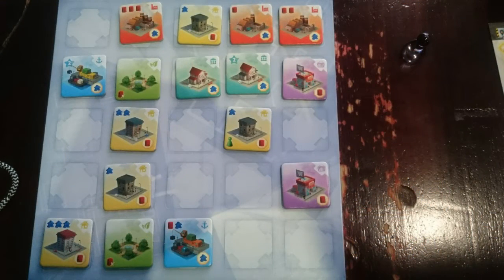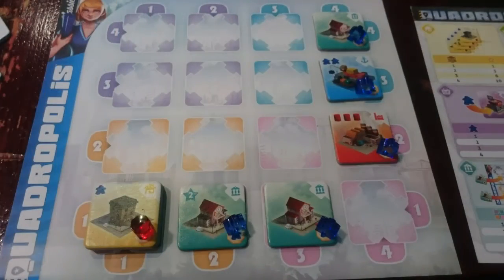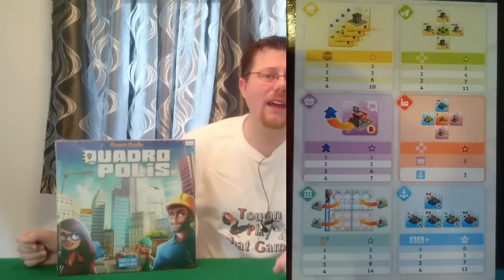So let's talk about what exactly Quadropolis is. It is a city building game whereby you have construction workers that you use to buy buildings from a central reserve on a 5x5 grid, and you take those buildings while blocking off different areas for other players. You then place them into your own individual city, and the different types of buildings score in different ways — you win by having the most points. The game has two modes: a classic mode, which is the more family-friendly starter version, and an expert mode. I haven't had a chance to try the expert mode yet, but I'll be sure to do that before I do my review.